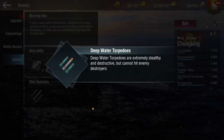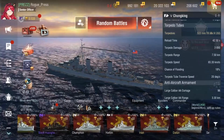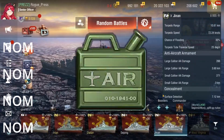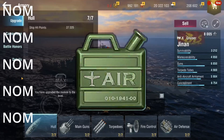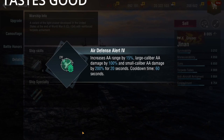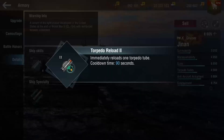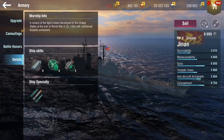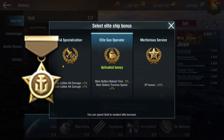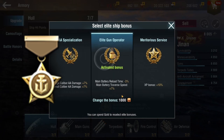Deep water torpedoes run through tiers 5 to 10. The anti-aircraft armament is actually pretty amazing, especially at tier 10 which has Air Defense Alert. There's also fuel smoke and torpedo reload along with the deep water torpedoes. Upgrades are pretty good and standardized, with a specialization option if you want to focus on air defense.